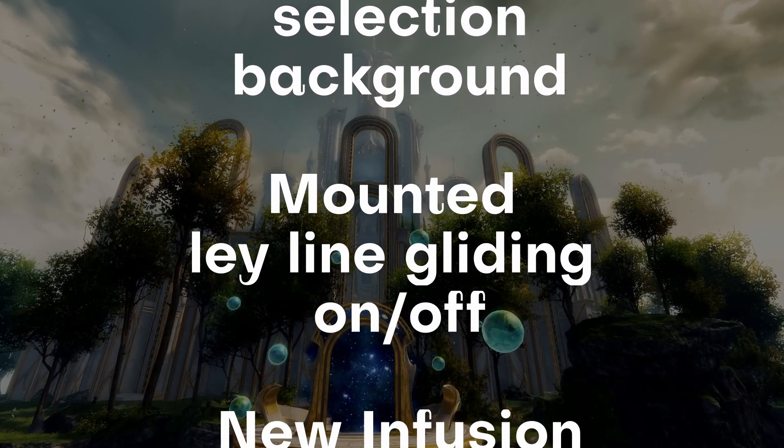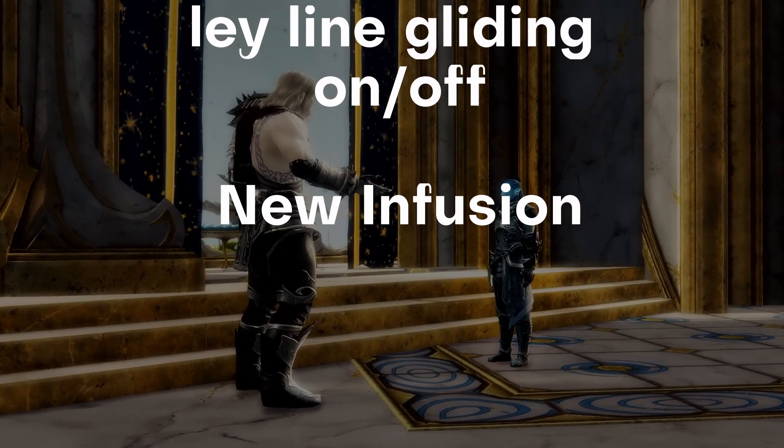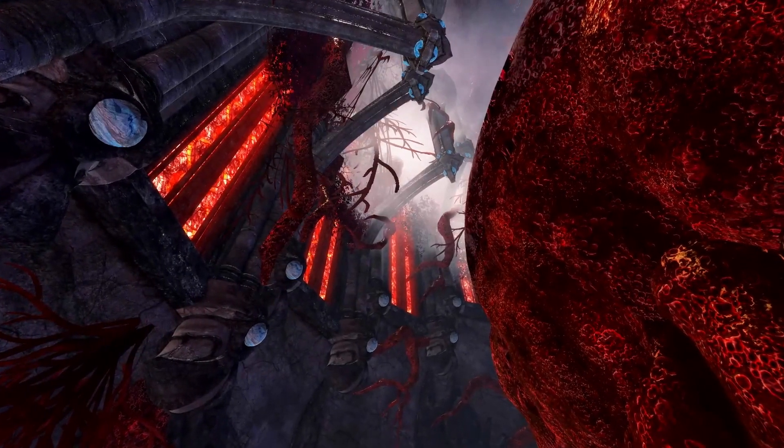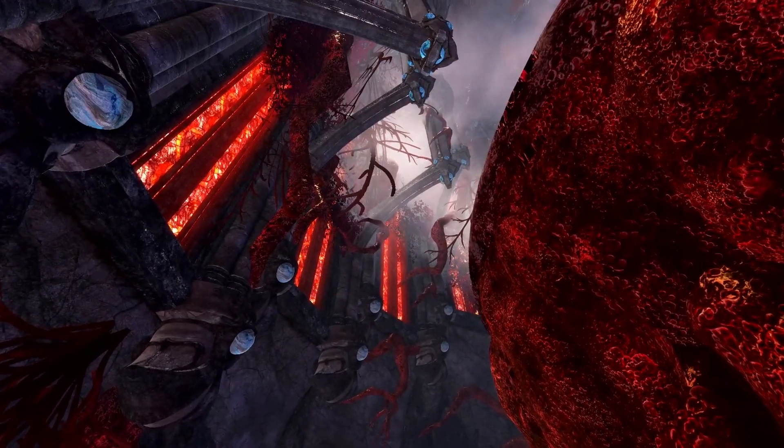We can get some control over the mounted ley line gliding with an on and off feature in the settings, and we finally got a new infusion. All of this is free if you have purchased the Soto expansion, so if you haven't, you should consider doing it.